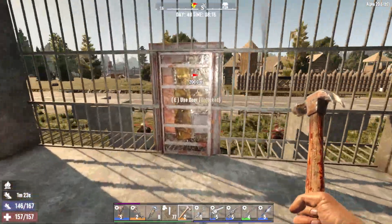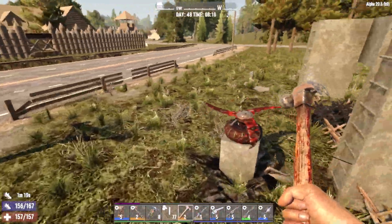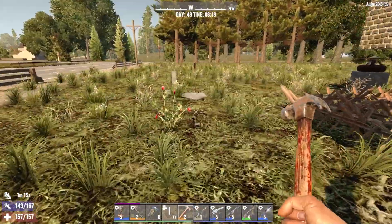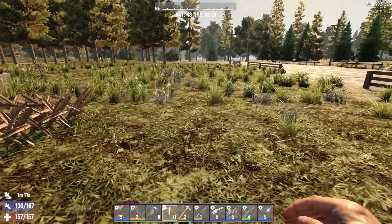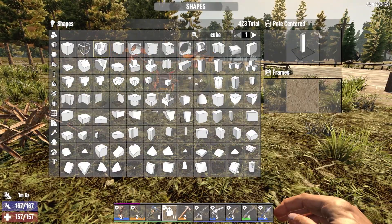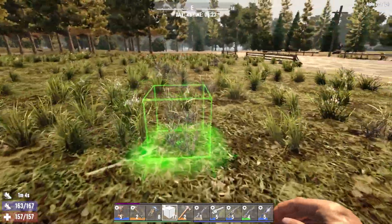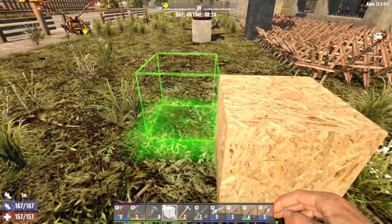The light bulbs are going to do two things: one, illuminate the area obviously, and two, they're going to make it easier to find the fence posts if I need to go out and repair them in the middle of an attack. It can get really dark, and because it gets dark it can be hard to see.